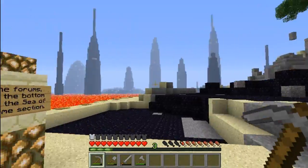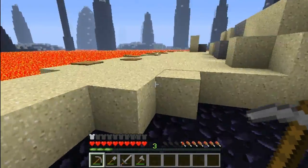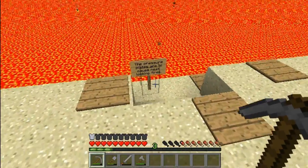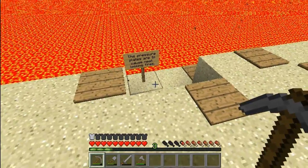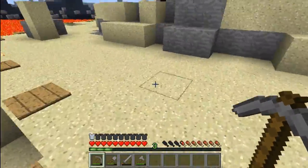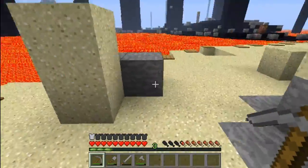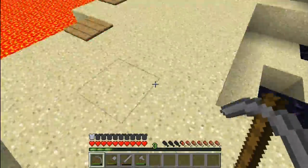I've always been scared of these pressure plates in past episodes. I believe I've just seen a sign over here about them. The sign says: pressure plates are to cause neat-looking fires on land so the island looks a bit better — not for traps. But Vex, I'm sorry, I don't believe ya.